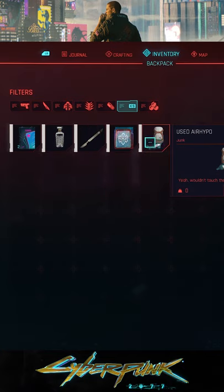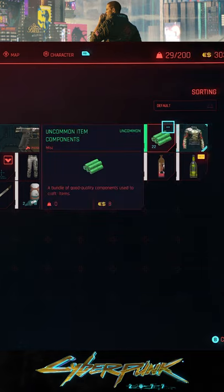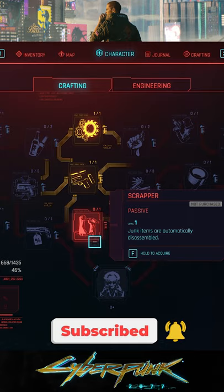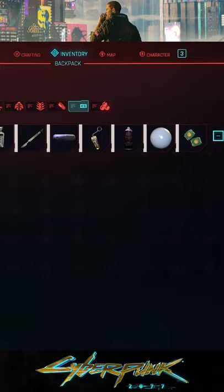First off, you may already know that dismantling junk with the Mechanic perk gets you extra components and can earn you a lot more than $3. But you'll want to be careful not to accidentally dismantle the valuables in your junk, as they can be worth hundreds or thousands of credits. For this reason, I've been avoiding the Scrapper perk, which will automatically dismantle all junk items you pick up, so it's worth taking that extra minute or two to sort your inventory.